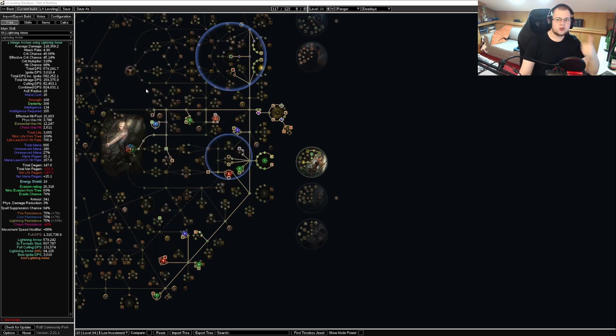We're going to kill all bandits. You can consider not killing all of them, but we really want passive points — it's very important to get those. For the duration of the mayhem event, just kill all and don't get Alira. Even if we want the resistances, killing all is going to help us more in the long run. We want to use the Soul of the Brine King to get freeze immunity until we have elemental avoidance, and then either Soul of Lunaris or Solaris, whatever you prefer. We want the Soul of Arakaali for burning ground immunity, because we want to map later on.